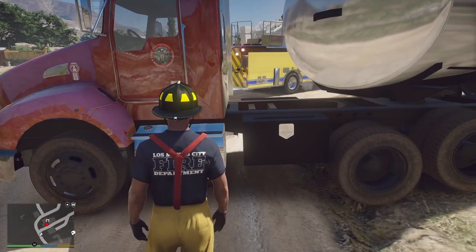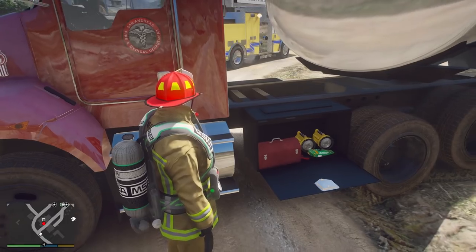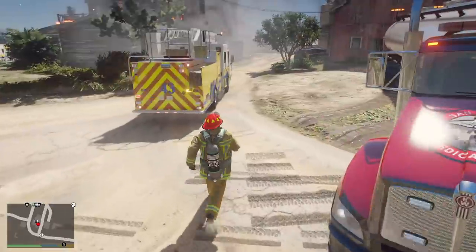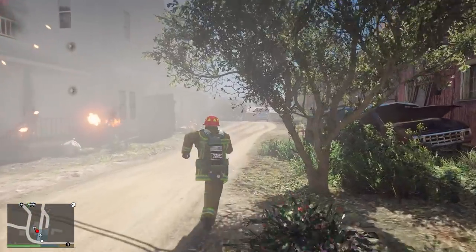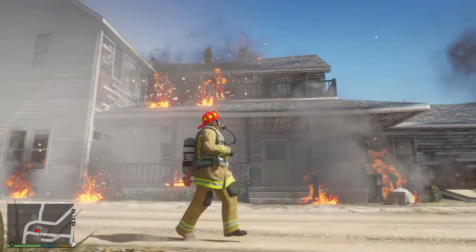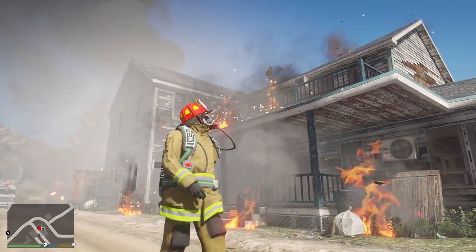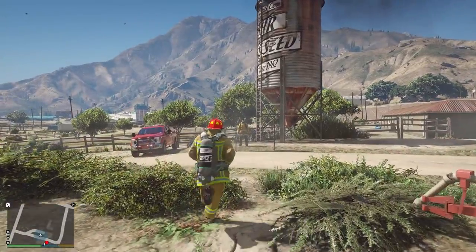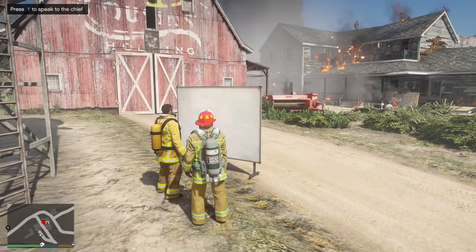I'm gonna get my gear out of the truck. Got everything we need. Looks like we changed and became a captain — that's cool. Let's report to the chief, let them know we have the tanker here and let's see what they want us to do. This thing is crazy — we got firefighters on the roof, fire throughout. That looks crazy. Let's get to work. We got our chief over here. Let's see what he wants us to do.